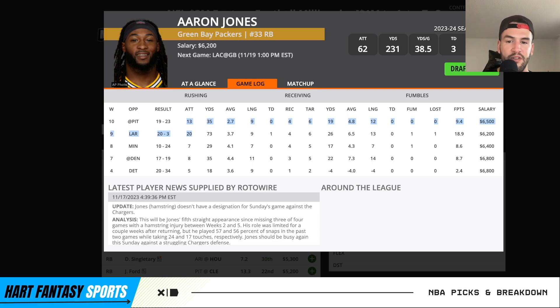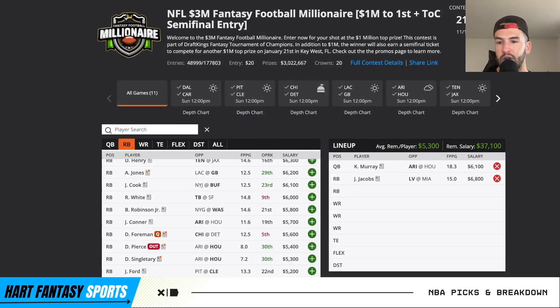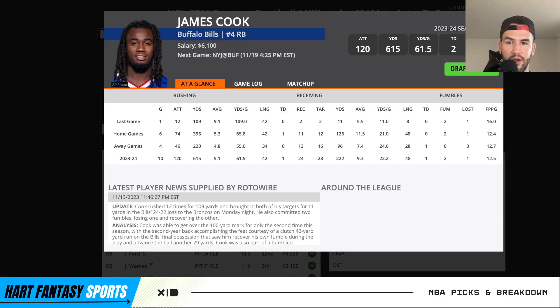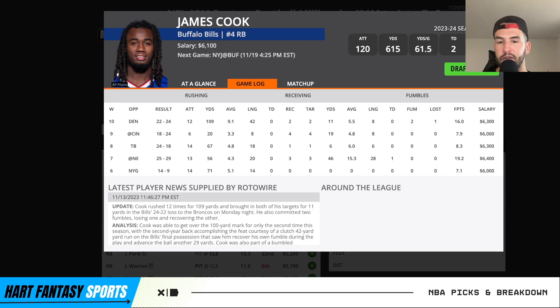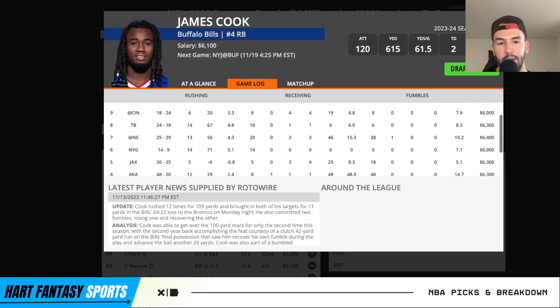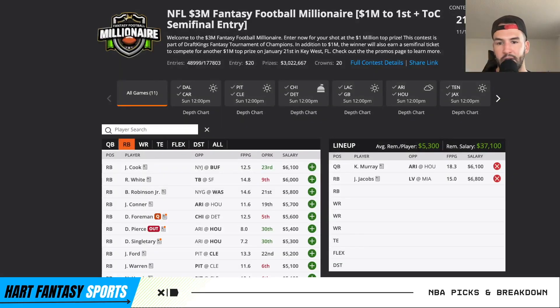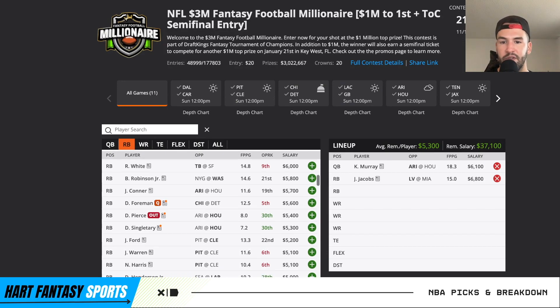Aaron Jones — absolutely love him. He's seen six targets in each of the past two games out of the backfield, 13-plus attempts in both games. He's a huge part of that Packers offense. If he can break off a long pass or get a touchdown, he should have a monster game against the Chargers. James Cook — got benched after fumbling in the first drive but came back really solid with 9.1 yards per rush on average and can get involved in the passing game. I think they'll get him back to that early-season look — 15-plus rushes with a couple targets.